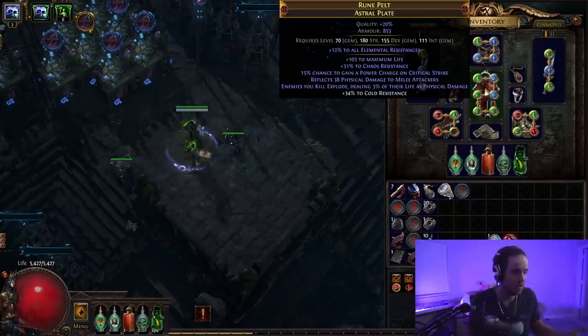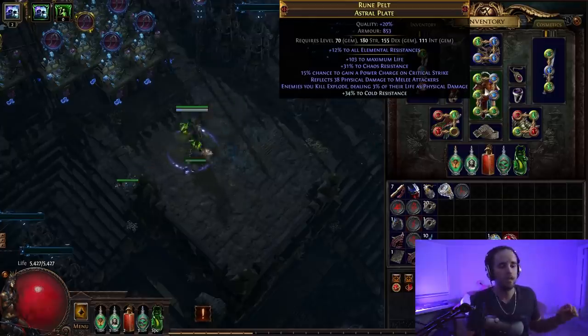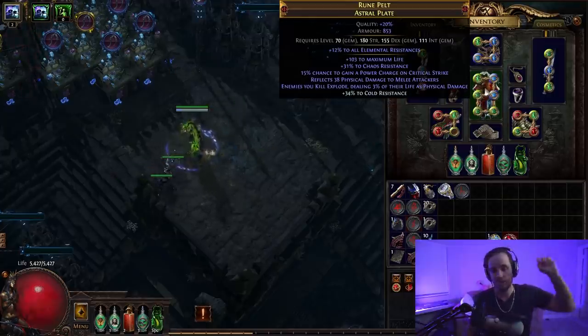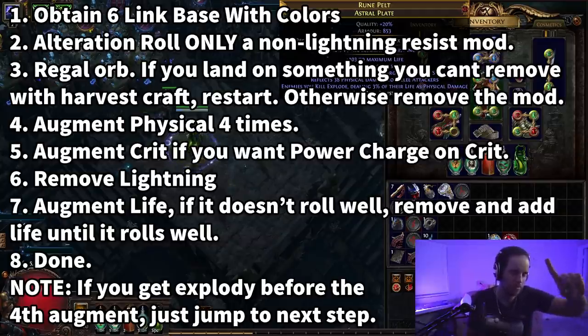So now you've got your base — your six-link base, all the colors you need, iLevel 85 Crusader chest piece. I'm just going to give you the exact list of instructions; they're going to go on the screen right now. They're self-explanatory — just follow them step by step and you will get to your chest piece at the end.